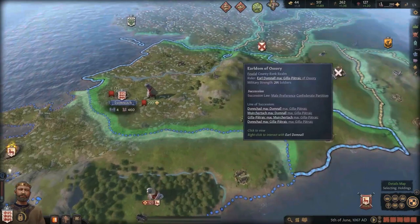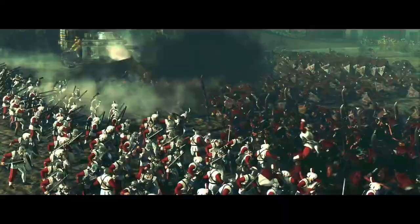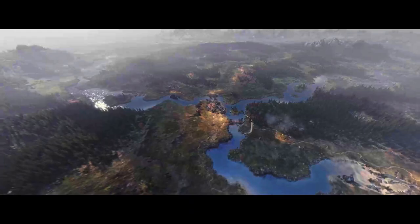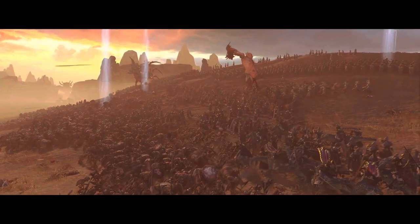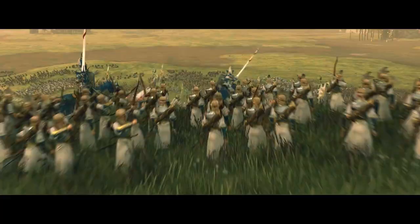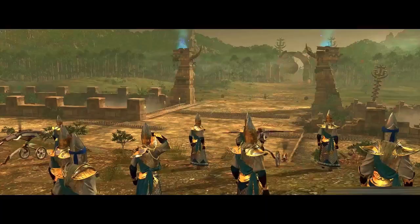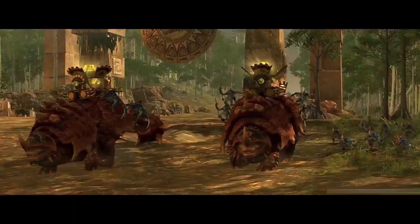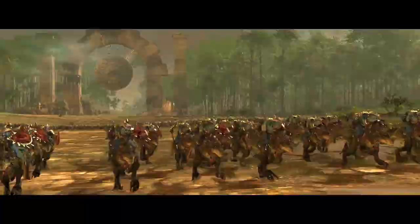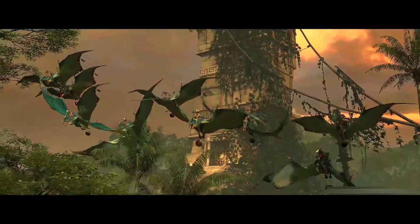Total War Warhammer 2 is a turn-based grand strategy and real-time tactics game developed by Creative Assembly and published by Sega. In the campaign, players move armies around the map and manage settlements in a turn-based manner, engage in diplomacy with and fight against AI-controlled factions, and battle in real-time when armies meet. The main campaign is called Eye of the Vortex, a narrative-focused campaign where each playable race has its own story and cut scenes. Players who own both Total War Warhammer and Warhammer 2 have access to a huge combined campaign called Mortal Empires, which is more of a sandbox experience.